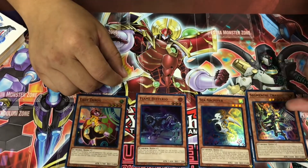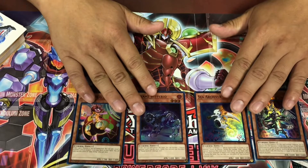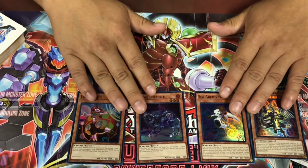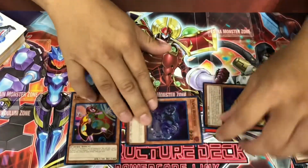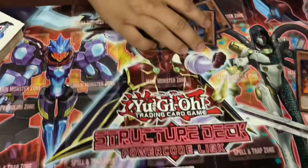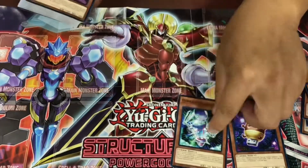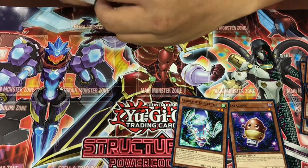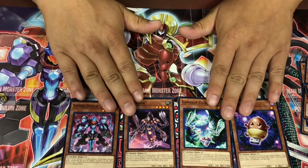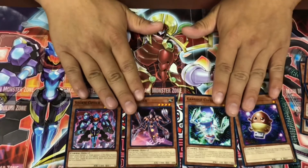Most of them you can normal summon. Some of them will give you the effect to add cards back to hand, search, or special summon cards from the deck — just cards to bring out your monsters faster and then go ahead and link summon into your boss monster. Electron, Garbage Collector, Ant Italian, and Storm Cypher allow you to generate combos and make a board for either attack or defense.